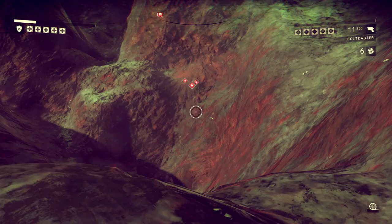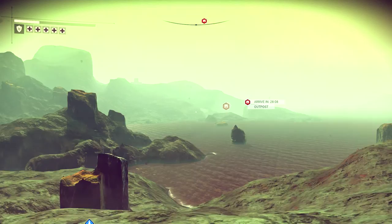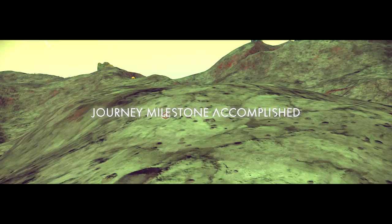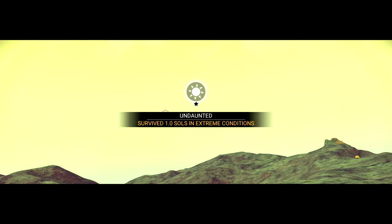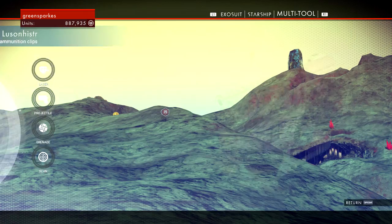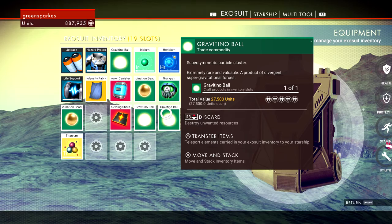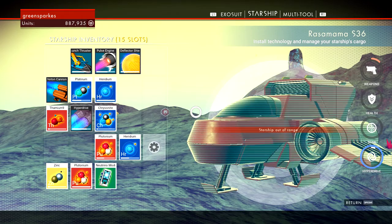There are loads of these things on this planet, so cool, really really cool. The balls - how awesome. I've survived one entire day in extreme conditions - that's because I'm double hard. This is gravitino ball heaven, this is where all the gravitino balls come to lay down. This is going to absolutely set me up for the next few years.